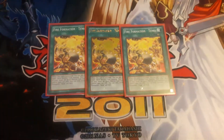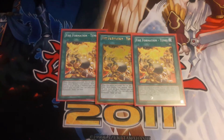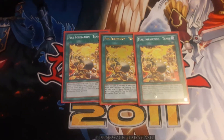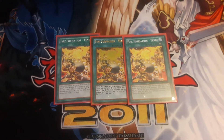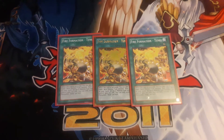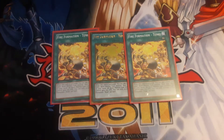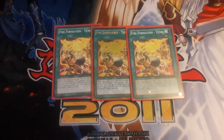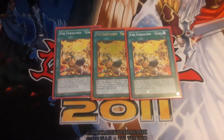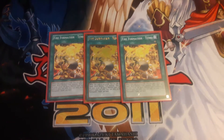Then of course the three-of staple in any Fire Fist deck: three Fire Formation - Tenki. Activate it and search a level 4 or lower beast warrior from your deck and add it to your hand, and everything on your field gains 100 attack. You can only activate one per turn. Definitely a three-of staple no matter how you run this deck - once you get one of these, or a Fire Fist that can search one, you're set and won't really have a bricked hand.